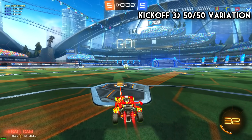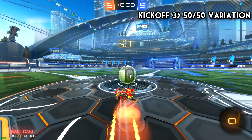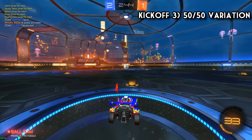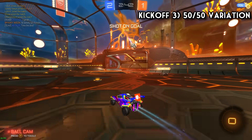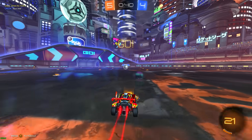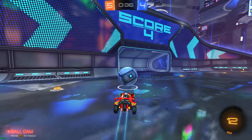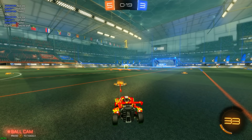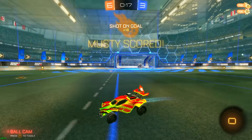The third and final kickoff is basically the same speed flip, but you land, hold power slide, flip again, and hit the middle of the ball. With two flips this one is a lot safer and will frequently win you the kickoff by getting the first touch — lower risk but lower reward. It's still a great kickoff and I've already seen some pros start doing it. This last week has honestly felt like I'm hacking the game, especially with the first two kickoffs. Let me know what you think in the comments, don't forget to like, and subscribe if you're new here.